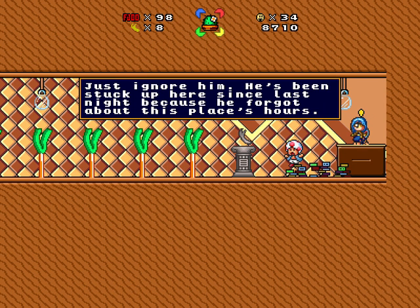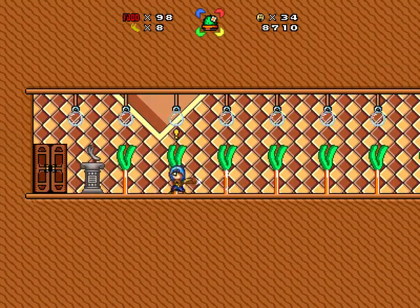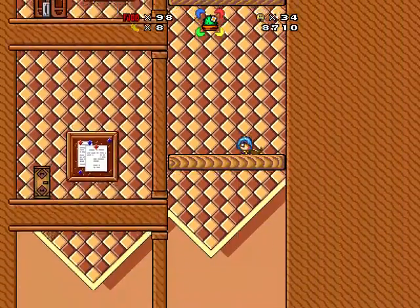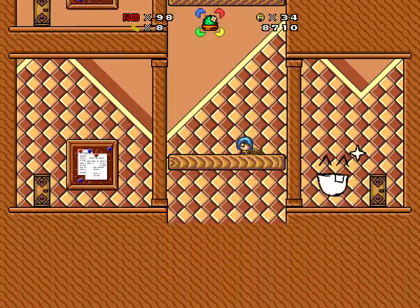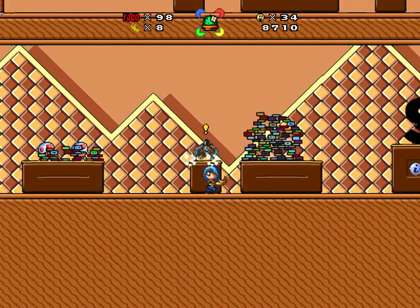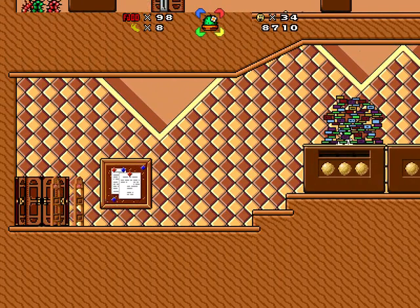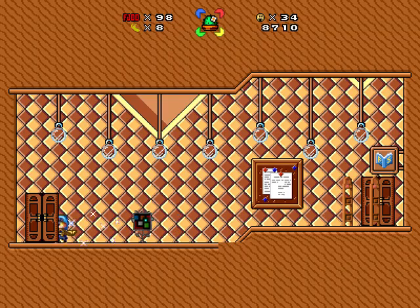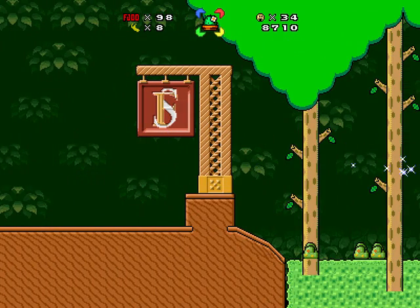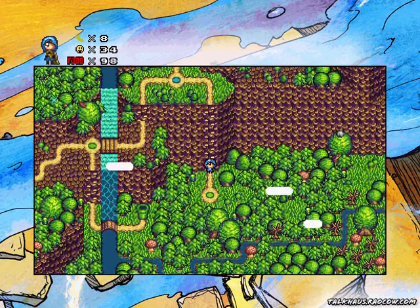He's been stuck up here since last night because he forgot about this place as theirs. After I escape this place, I'm having another look through the folder for this game to see if I can figure out why so many background objects are being wrongly prioritized. Join me next time when I try this green level, I guess.